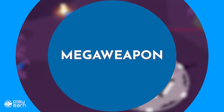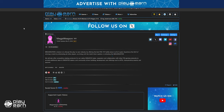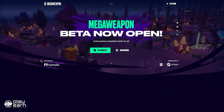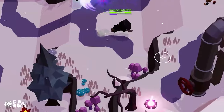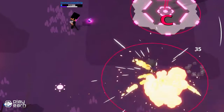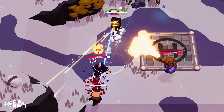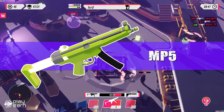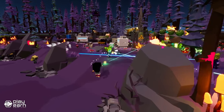The last game on our list is Mega Weapon. Mega Weapon is a PvP battle royale shooter game being built on Avalanche and Beam. It is a game where you fight against other players in a chaotic free-for-all battle. The goal is to claim victory by building your own Mega Weapon with parts harvested from fallen enemies. The gameplay is simple to learn but difficult to master.